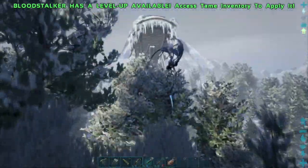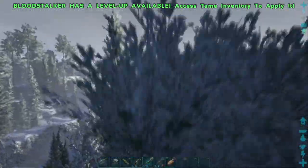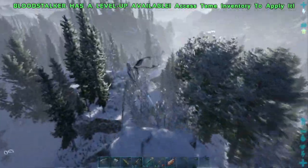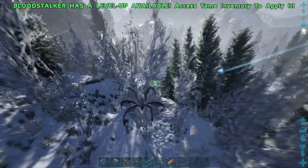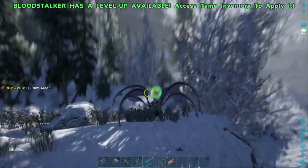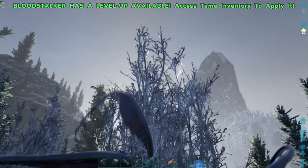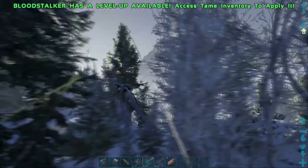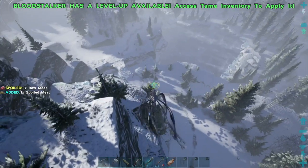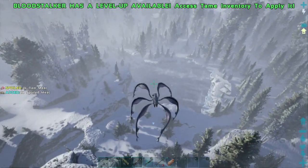Cement paste is one of the most important resources in ARK Survival Evolved. It is used to craft any of the more advanced items in the game — everything from saddles to tools, equipment, clothing, and of course building supplies. And if you can't figure out how to make cement paste, you guys will be going nowhere fast in your ARK journey.